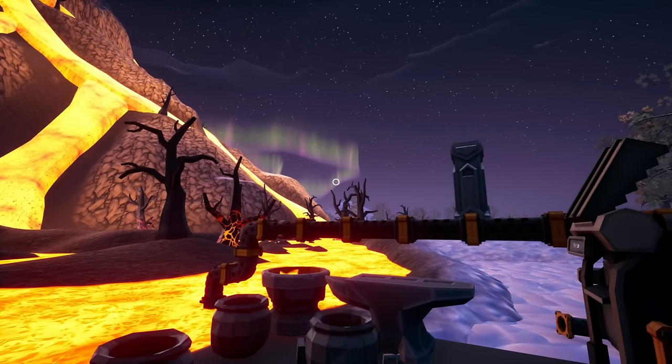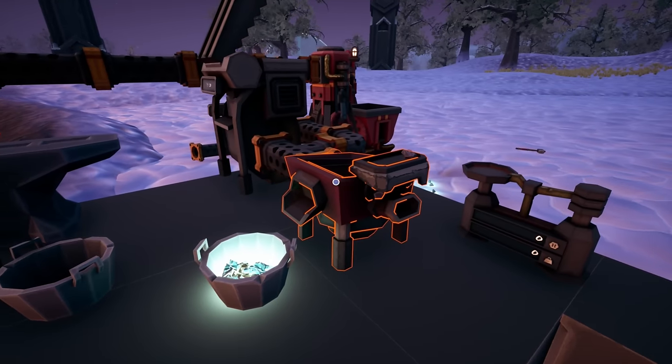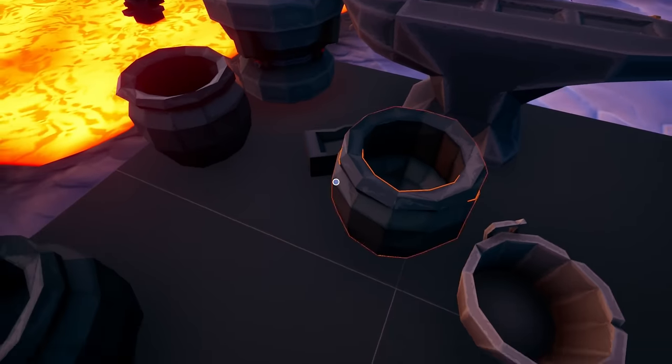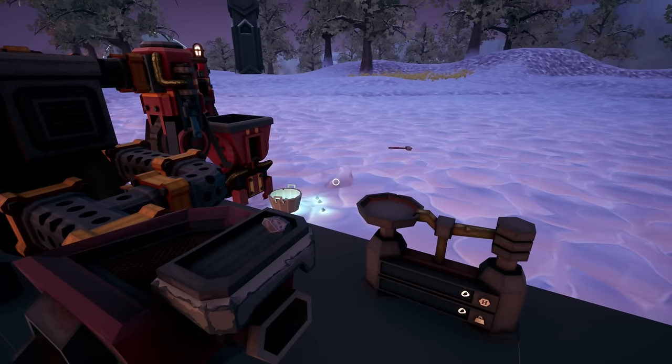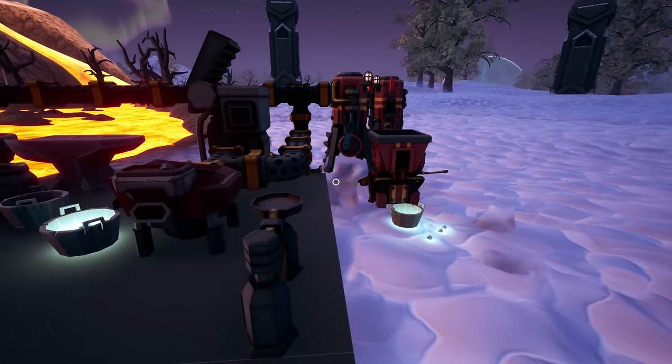What's going on everybody, welcome back to some more Hydroneer. Last episode we got some factory stuff going, we got a little bit of separations of stuff, we got some bars made, stuff like that. And today we're going to continue on — hopefully get conveyor belts. I want to get an actual factory going here, so that's the plan, that's the goal.